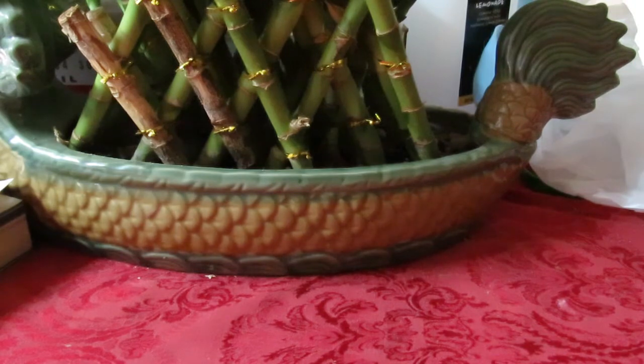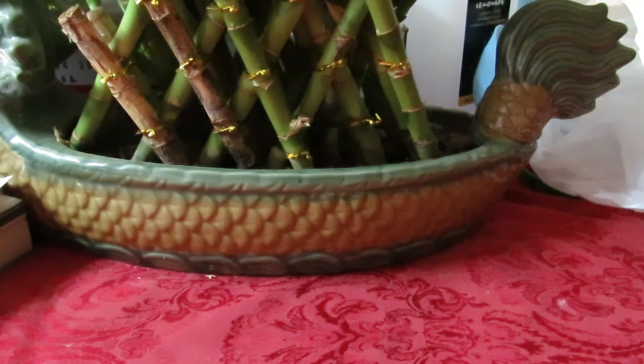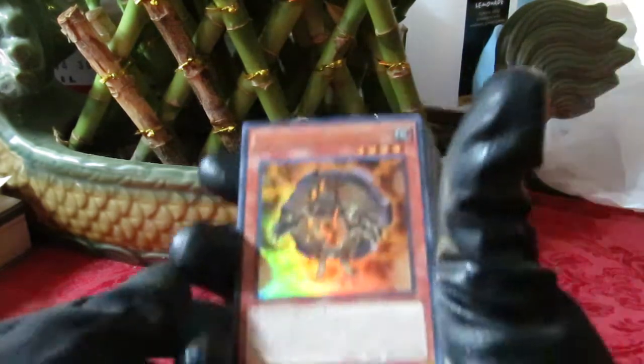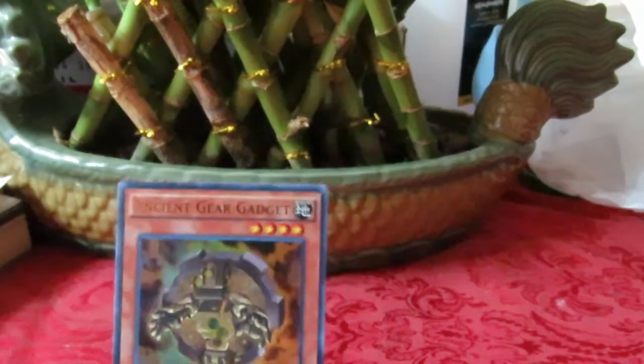Let me just set all this box and stuff aside. Now let's start counting the cards, take a look at everything, and you guys can decide whether or not this is better than the other one. Starting things off, we have Ancient Gear Gadget — one of the new babies of this deck.